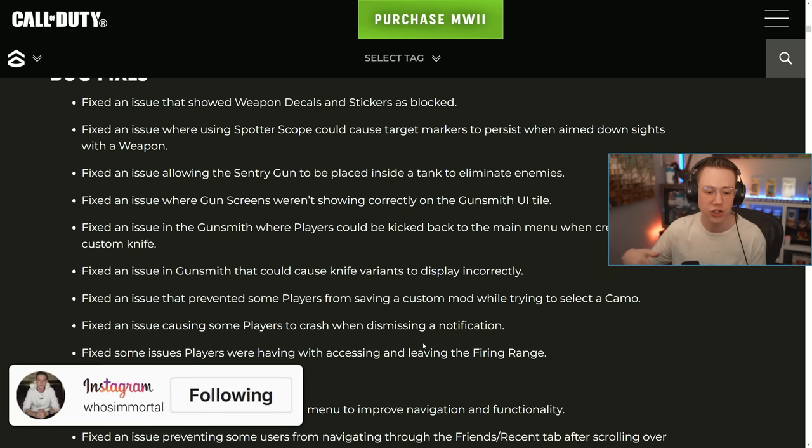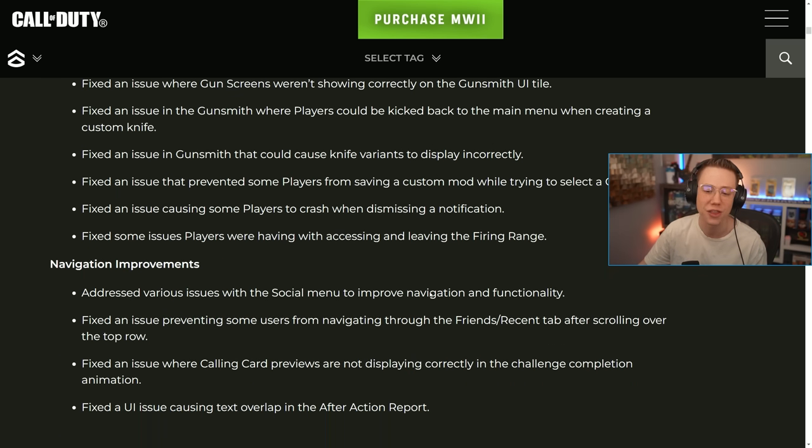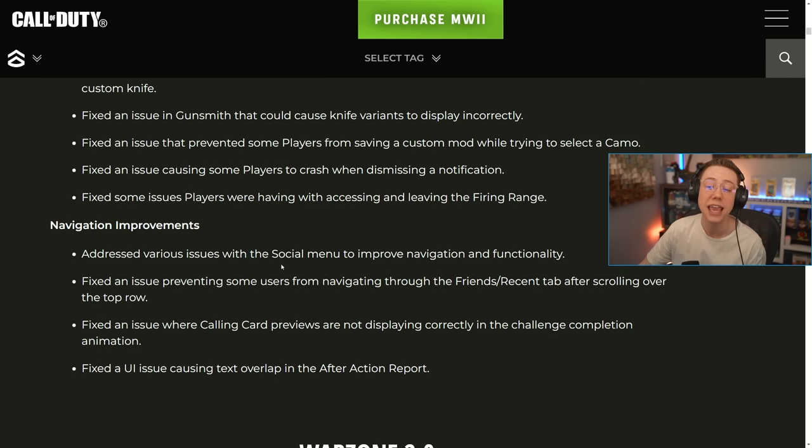They also fixed some issues players were having with accessing and leaving the firing range. Sometimes when you exited the firing range your game would freeze, or you'd be stuck in a black screen and then your game would crash. The firing range is super useful for testing out your builds, so hopefully now it's a seamless experience and you can jump in without worrying about major issues.